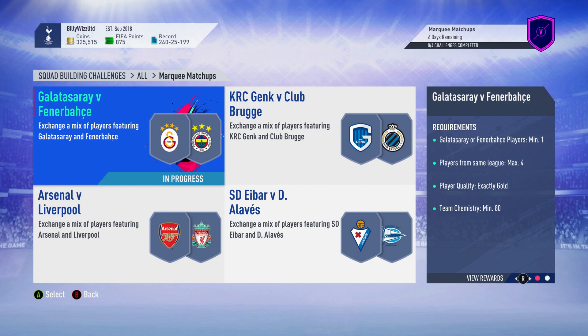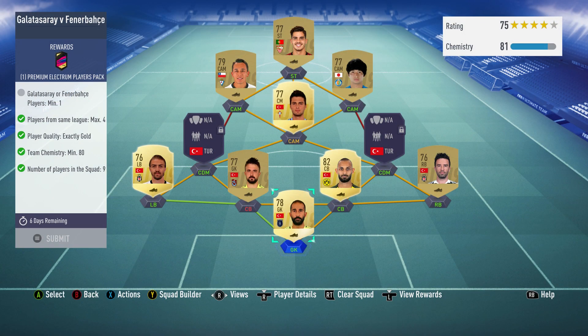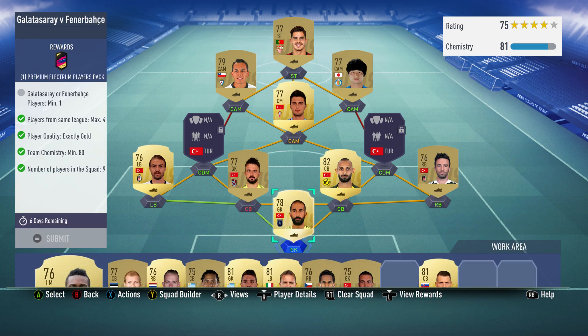I'm BillyWizGamer back online and we're doing the squad building challenge, Marking Matchups: Galatasaray vs Fenerbahçe. This one cost me about 9,000 to 10,000 coins.